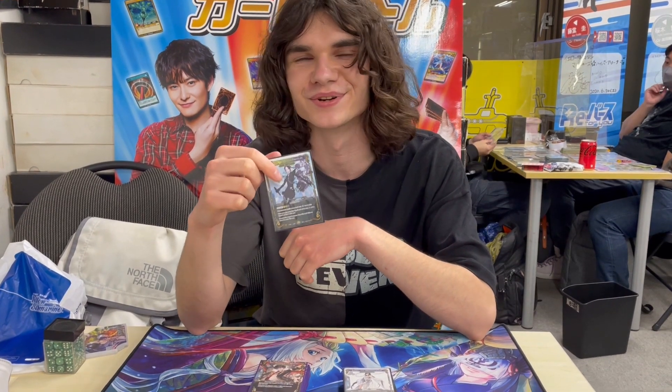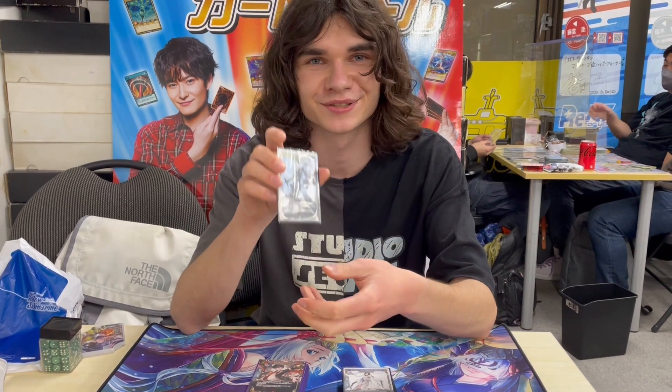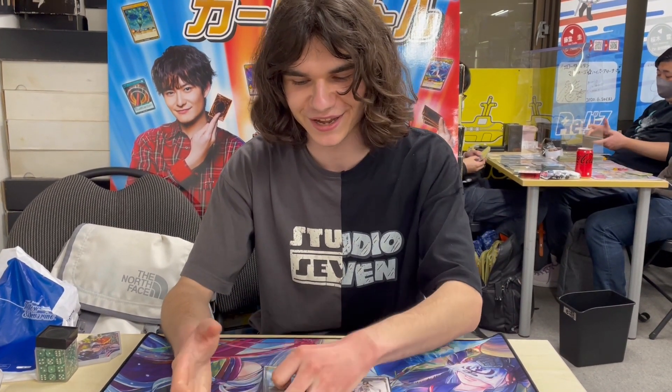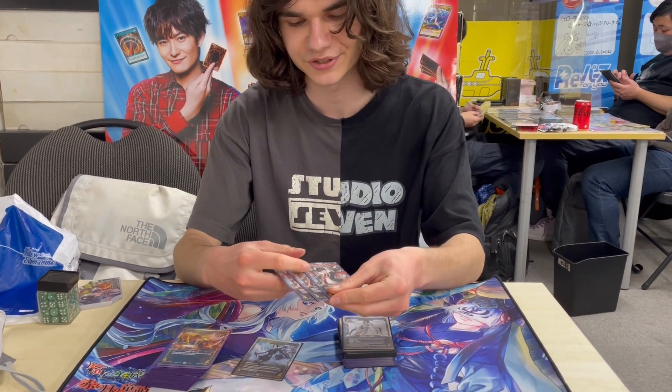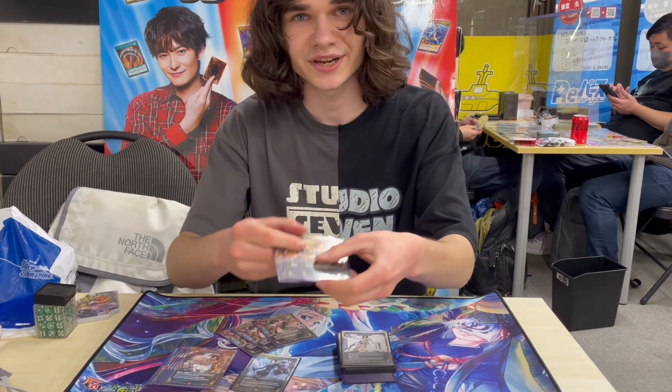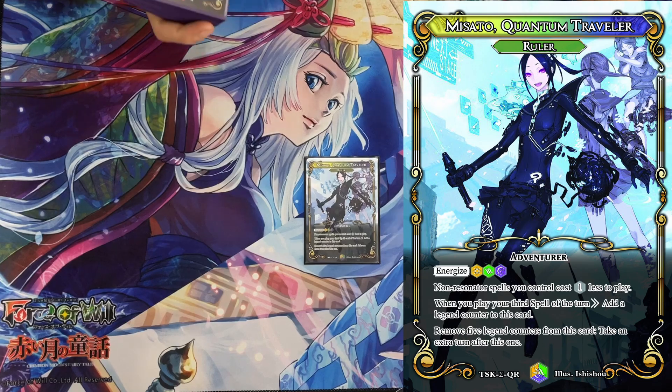What's up everyone, I'm Leon. In most card games I'm known for brewing up storm lists, so when I saw this ruler that reduces the cost of all my non-resonator spells by one, I knew what I had to do. I built this combo deck focused around the Tau Demon as well as Cycle of Faith that can fairly consistently kill your opponent on turn three, or turn two if you have a really good hand.